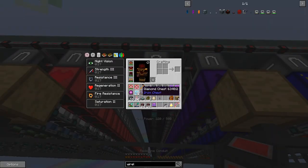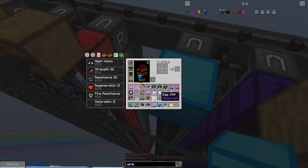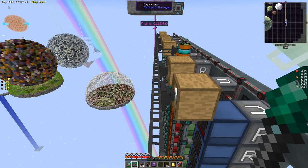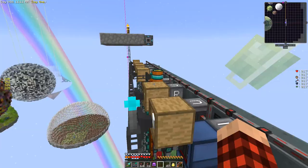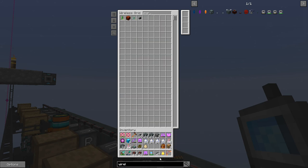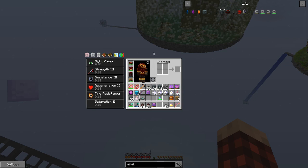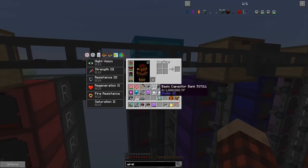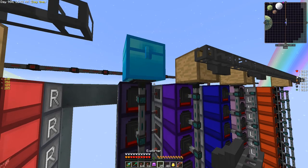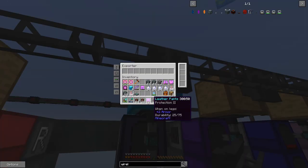This right here is disenchantment. I'm going to put this exporter here, like so. Oh, do I have an exporter? I'll just stick this here. We can say exporter — I do have them. We've got the wireless grid there too. Okay, I'm going to put an exporter on this guy. I gotta break this cable, and we'll stick the exporter right here.